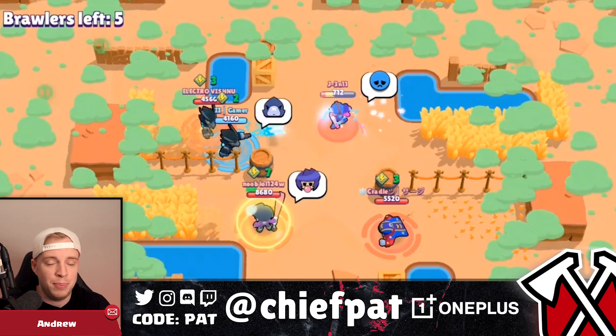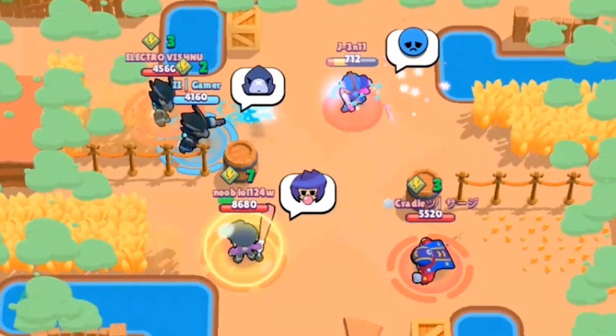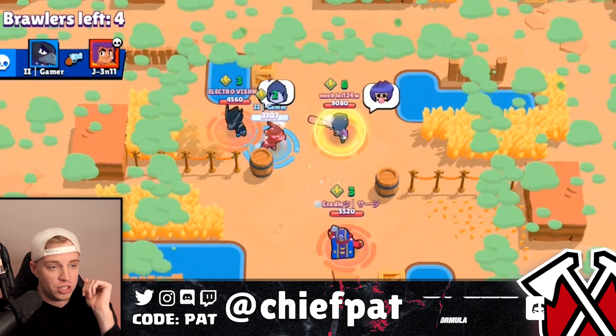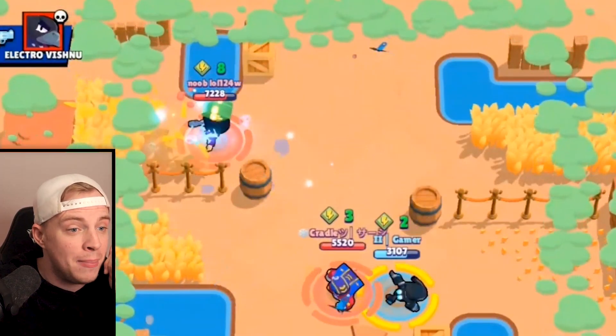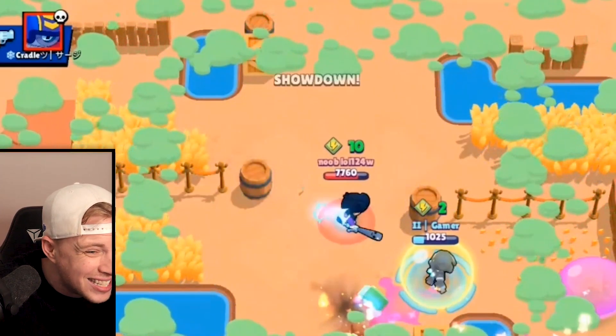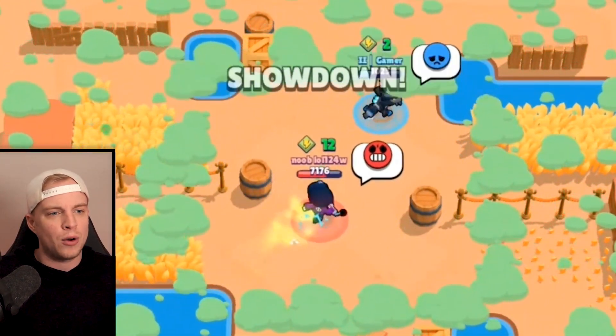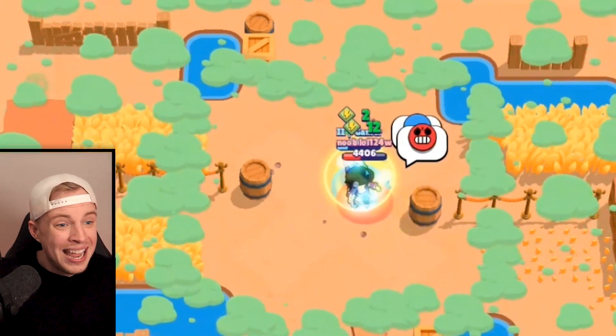Number 2 — if you guys like teaming, you're gonna like this next clip. Five brawlers for the number two clip of the week — showdown closing in: BB, double Crow, Shelly, and a Stew. Shelly explodes right away. We've got double Crow, double BB — Crow jumps over the top onto Stew, then jumps once more over the top getting away from BB.